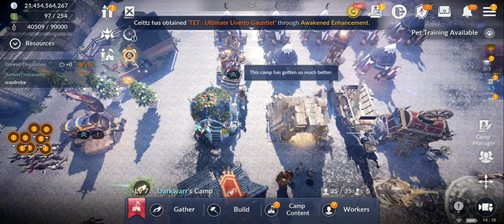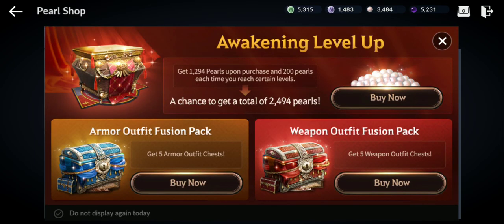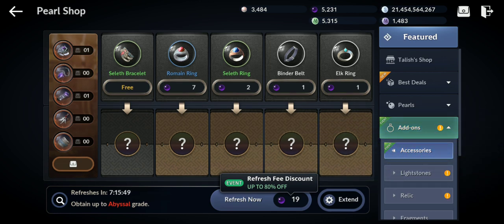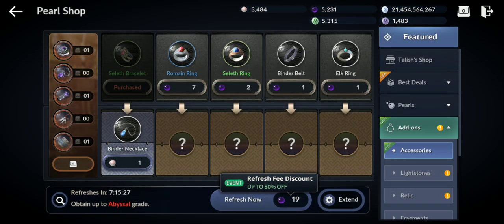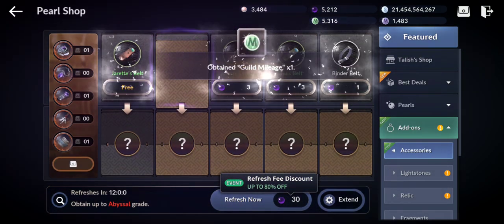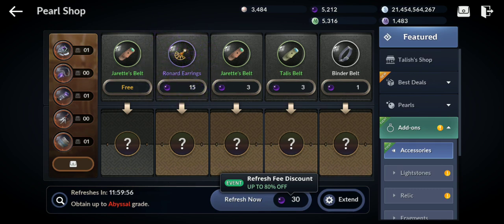They added codons for misc items, and now you can obtain up to abyssal grade from there. There's also an event where the accessory shop refresh discount is 80% off, and instead of pulse you can now use black pulse. For accessories, if you get an orange one there will be a discount. Each time you refresh the cost goes higher, so keep that in mind.